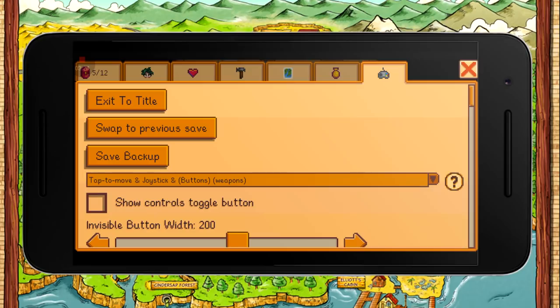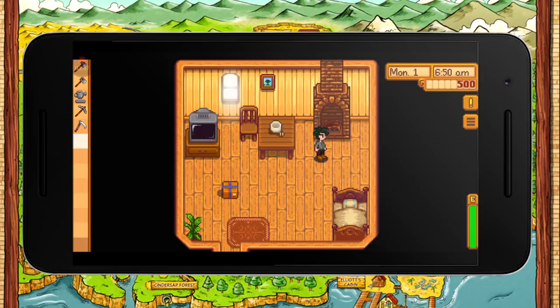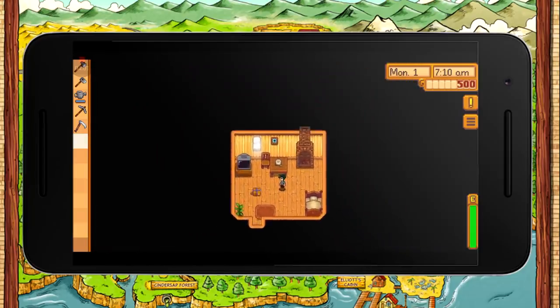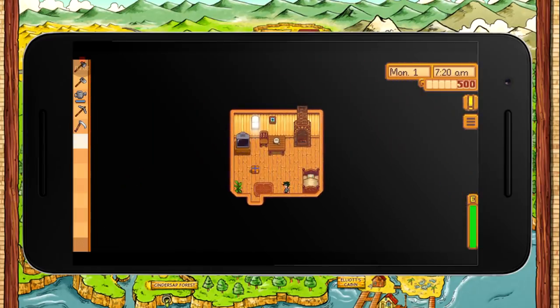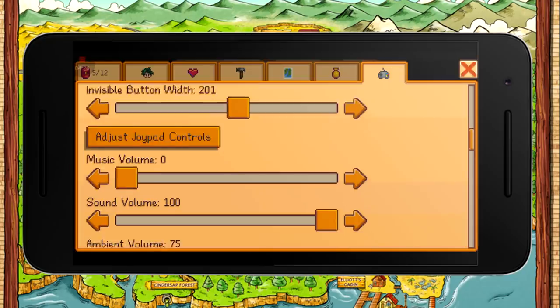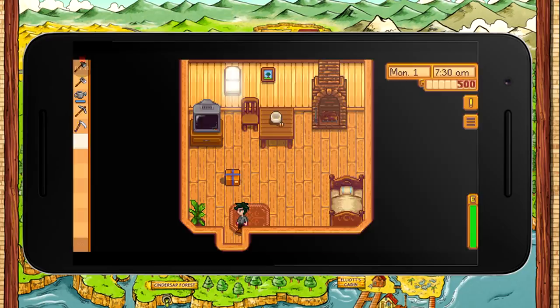That joystick feature isn't in the iOS yet. You can go into the game settings and change how you want to play: tap to move with auto attack, or use a joystick where you attack yourself. You can also have invisible joysticks. Another great feature — pinch to zoom! You can zoom right in and right out, which is going to be amazing on the farm. You can adjust joypad controls, add vibration, and change font size.